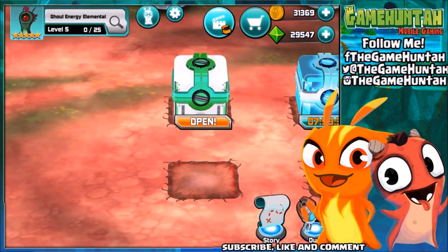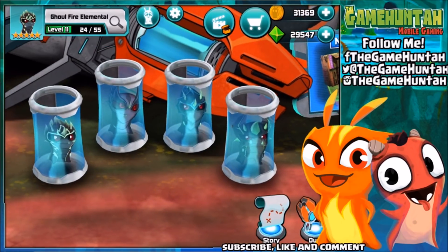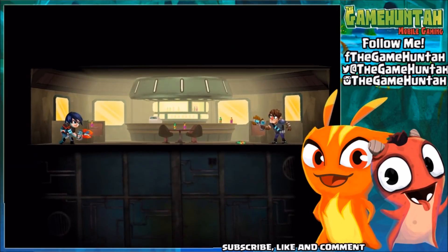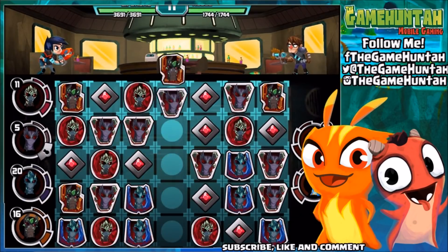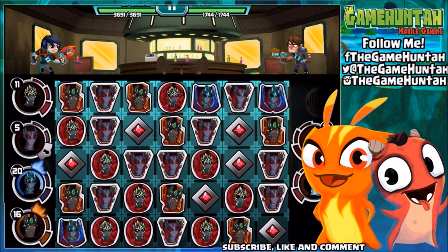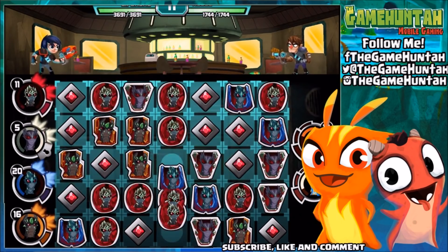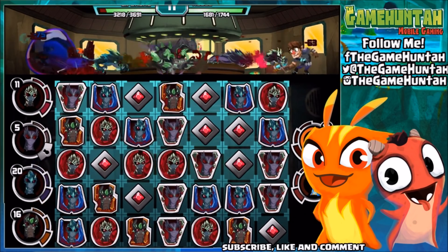We finally have a full team of ghoul elementals — we got the ghoul fire, ghoul air, ghoul water, and ghoul earth elemental. Are you ready? Let's go for a battle trying this full team of ghoul elementals. By the way, remember the giveaway — the rules are in the videos in the commentary section down below. If you want to participate and be one of the winners of this ghoul starter package to get the amazing ghoul elementals, take a look at those videos.